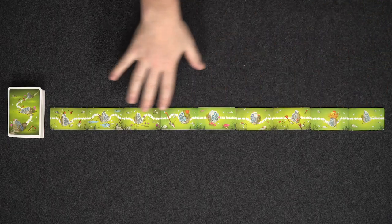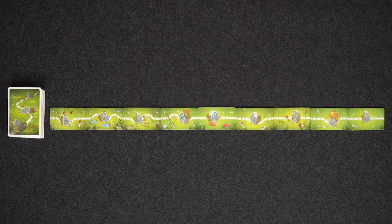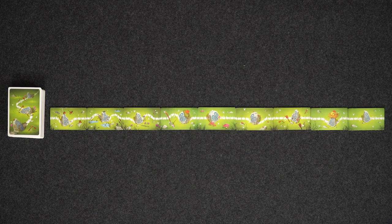So you can see here in the middle of the table that we have nine tiles and these are the stones that we're going to be fighting over. In Schotten Totten we're going to have a hand of six cards, and then we're going to be placing them on the table beside these stones. The person who wins five stones, or who wins three stones beside each other, will be the winner of this game.